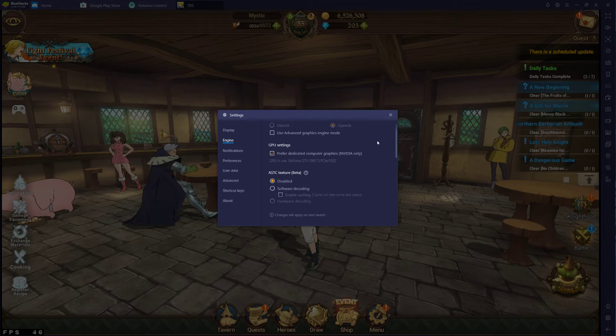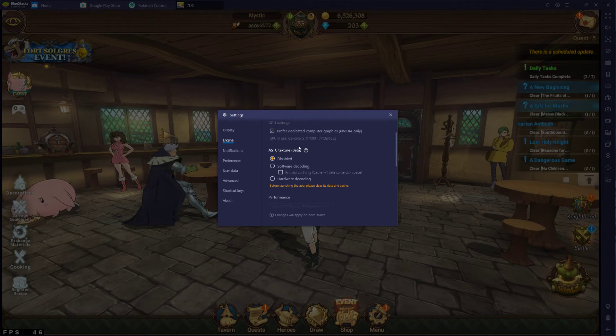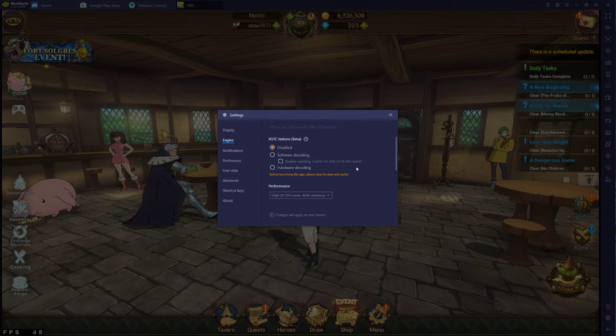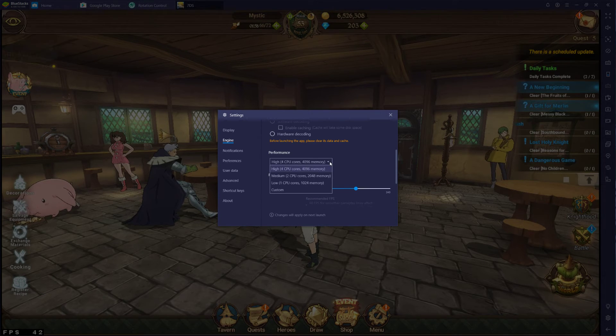Everything else I have on default. You can see it's using my NVIDIA graphics card to help speed things up a little bit. You can look into these settings, but I would not mess with the graphics settings unless you know what you're doing. These are the settings I'm using for BlueStacks.